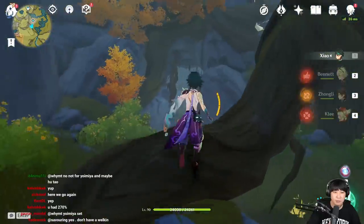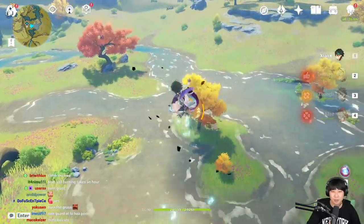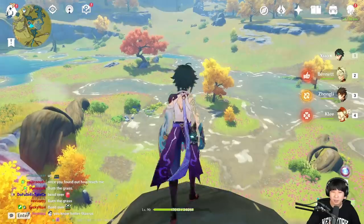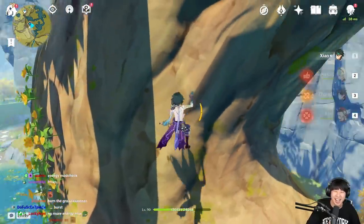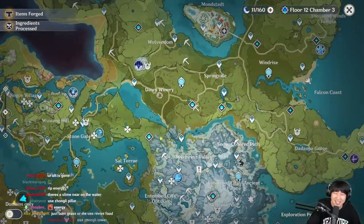Nobody saw that. Here we go again. Watch this — oh, how about this? Very nice. No no no, you need to lose HP, goddammit. Energy mode check off — dungeon master. Oh shit. This useless set — I don't even know why I'm making a YouTube video like this.